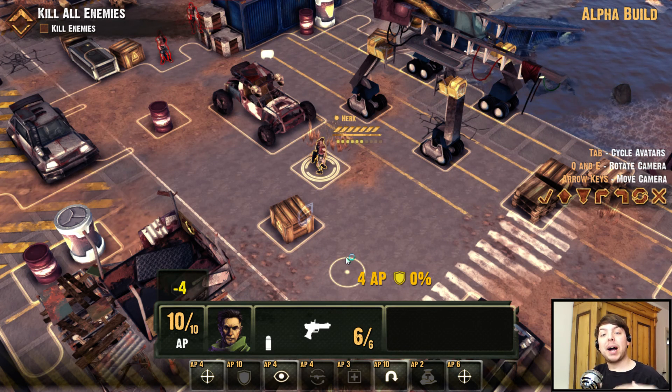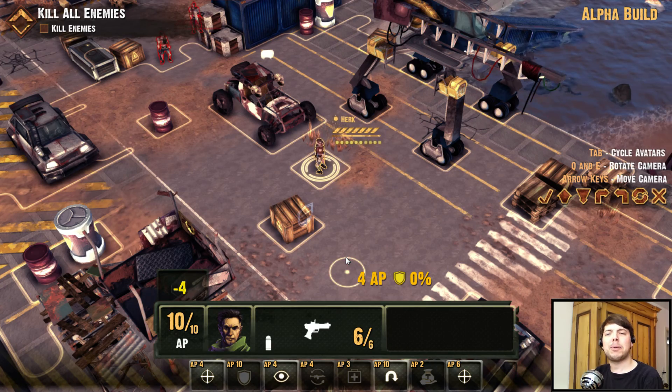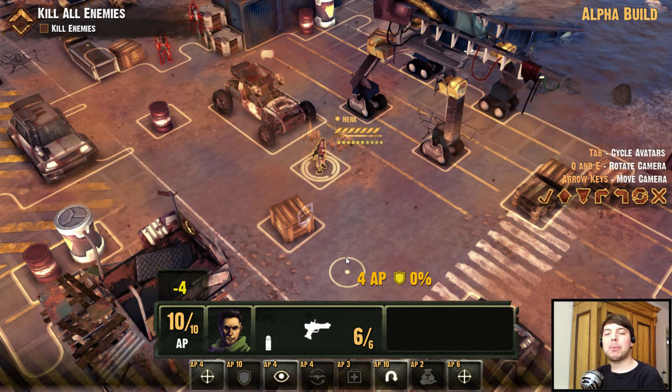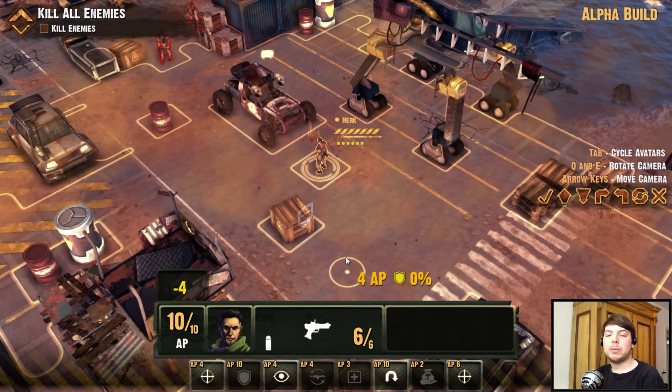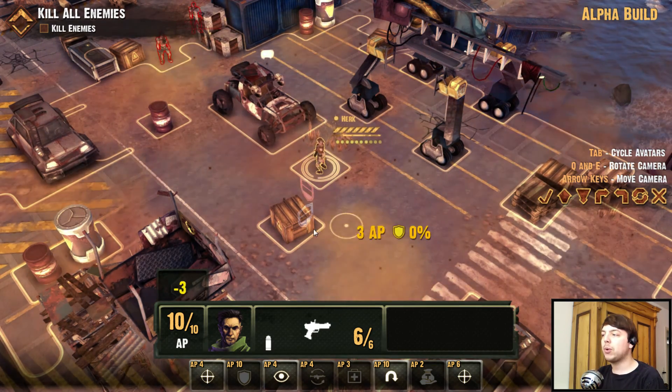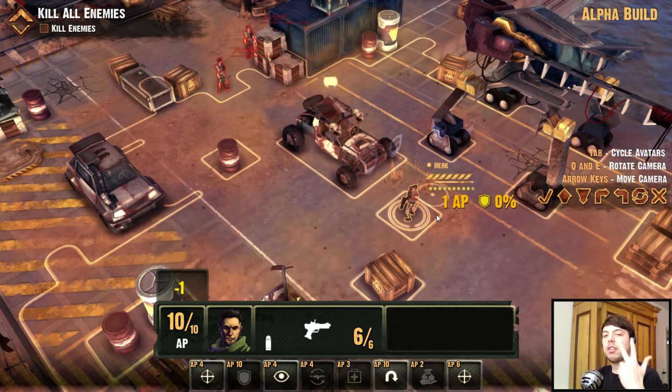Hey everyone, I am THPine and welcome to Fallen A2P Protocol, whatever that is supposed to mean. It's a post-apocalyptic turn-based squad tactics game coming to Steam Early Access on the 6th of April. We're in one of the five main missions which are implemented in the game right now — five main missions and three side missions.